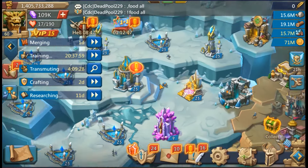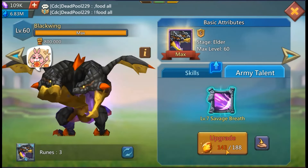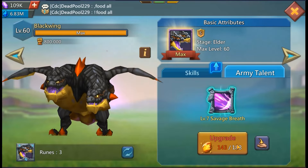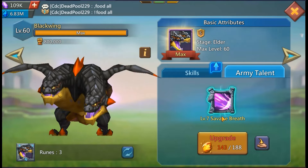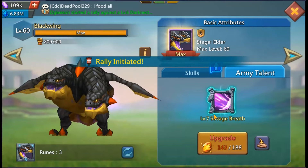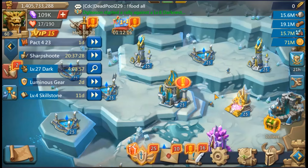I'm getting the yellow orbs for the Blackwing. I'm now up to 143 out of 188, so a couple more rotations and I'm gonna be level 8 on this. Level 8 to 9 is gonna be very expensive and take a long time, and the same thing from level 9 to 10 is gonna be a very, very long process.